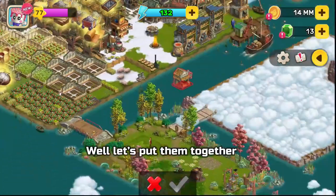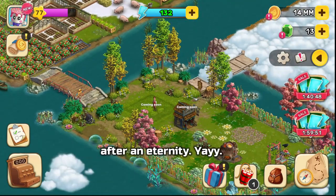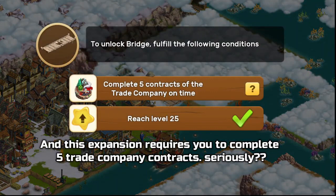Our clothing store building has finally got a friend after an eternity, yay! So let's move on to the next area. This expansion requires you to complete five trade company contracts — seriously.